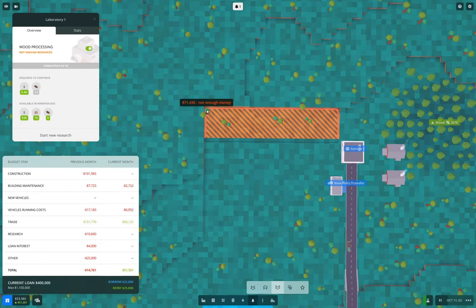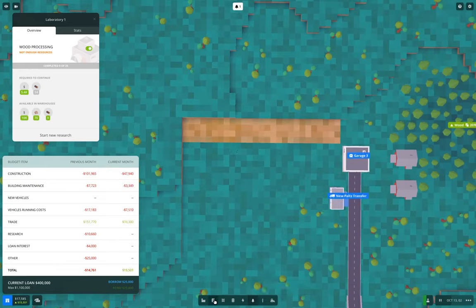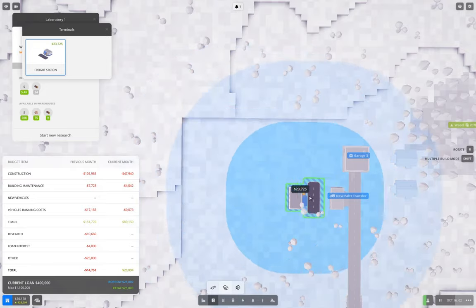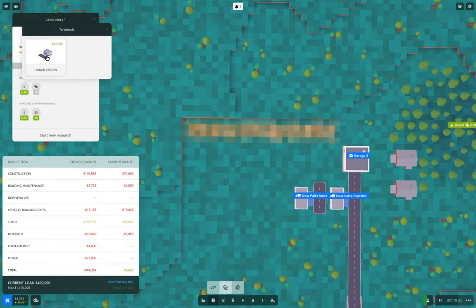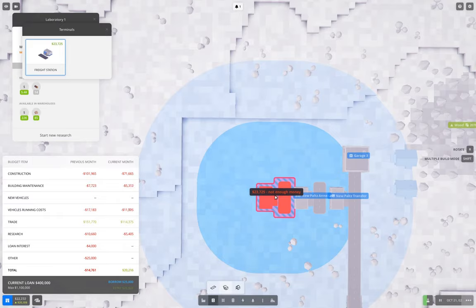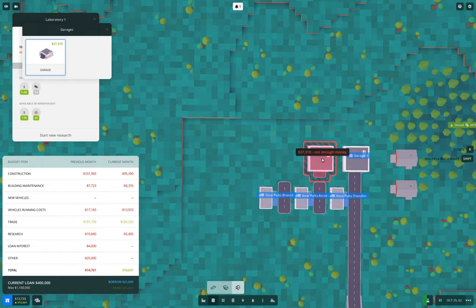I believe I mentioned in the previous episode that I've deliberately kept the resource supply to the laboratory low. The reason for that is I don't want the research to be the primary focus of the game. So there are those, and then I'll put the garages. This is the standard setup I use for pickup stations for road — I've found it works quite well. I've had a couple of games where I had something like a quarter million citizens in the regions with a huge pile of resource deliveries and huge income — money wasn't a problem.